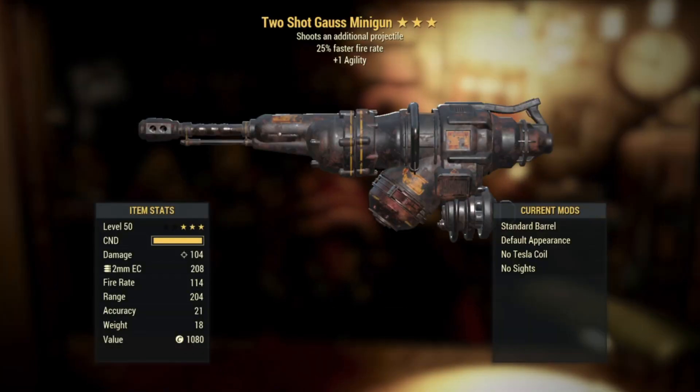Number ten: ooh, I got a two-shot Goss Minigun! 25% faster fire rate and plus one agility. Super happy to see a Goss Minigun — I usually don't get that from the Purveyor. I usually have to waste my Legendary Modules and still get a bad roll. But I kind of like this one. I'm gonna have to try it out.